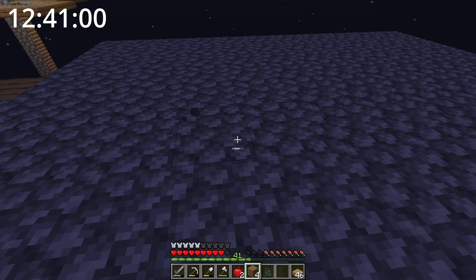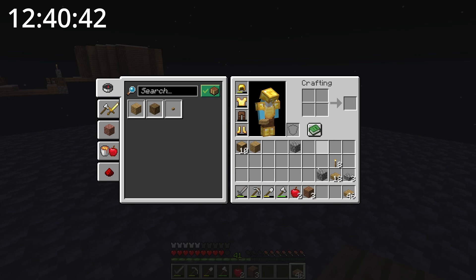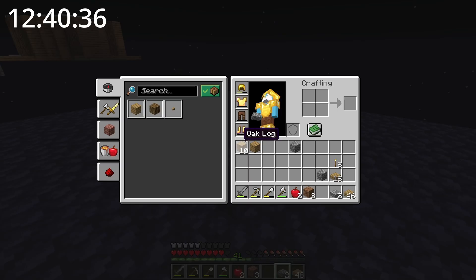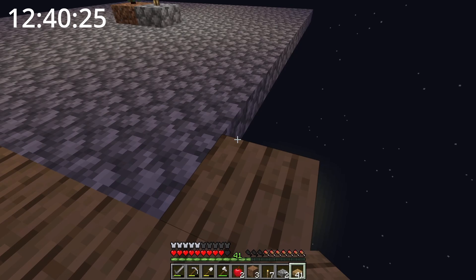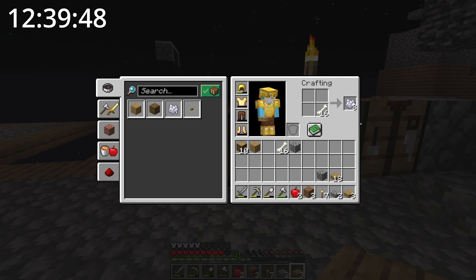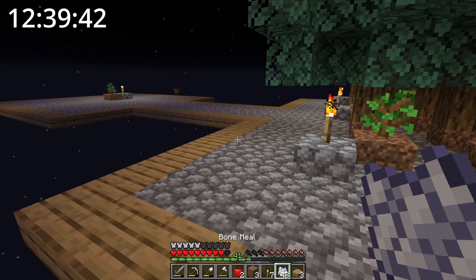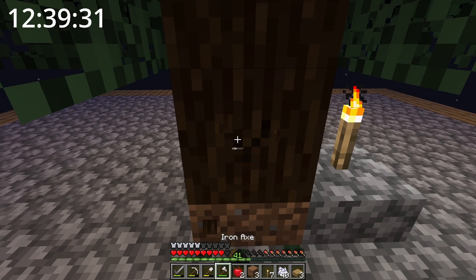Let's put a sapling here and light it up too — I'll put a slab here and a torch like that. I'm going to put oak slabs around the platform. Hopefully this tree will grow while I put them down. If it doesn't, I could always get some bone meal. I finished the oak slabs but it hasn't grown yet, so let's get some bone meal — 48 bone meal. That should be enough to grow a lot of trees. Let's grow this. There you go — a big one! Nice.